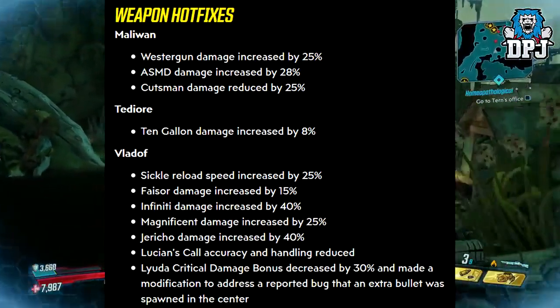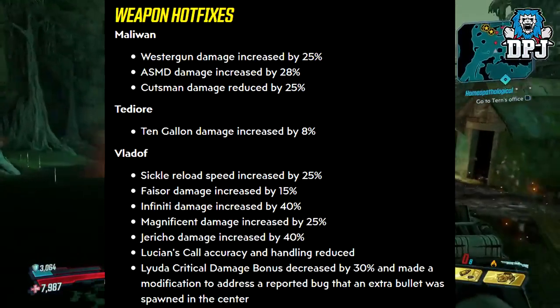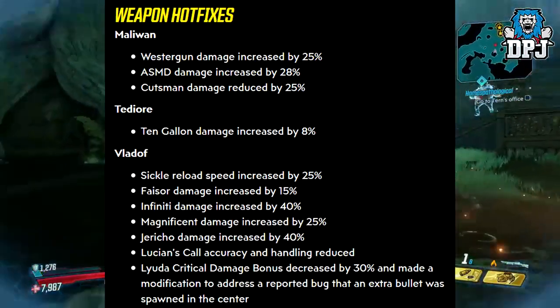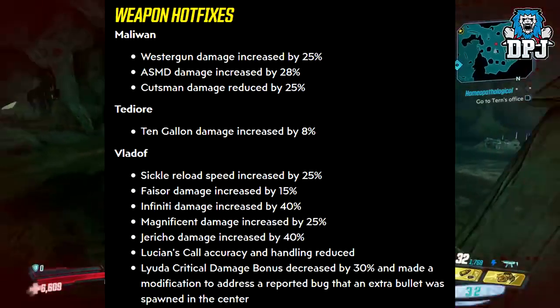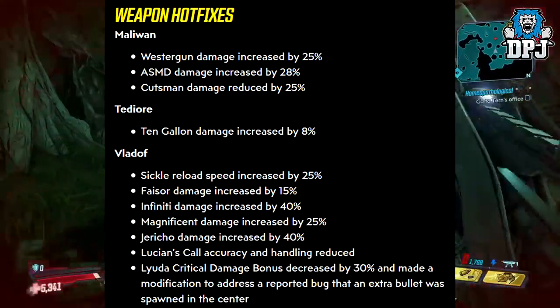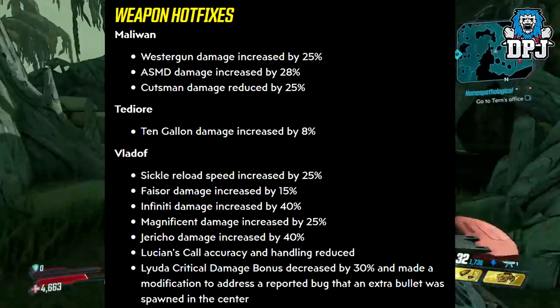Vladof weapons: Sickle reload speed increased by 25%, Phasor damage increased by 15%, Infinity damage increased by 40%, Magnificent damage increased by 25%, Jericho damage increased by 40%, Lucian's critical accuracy and handling reduced.